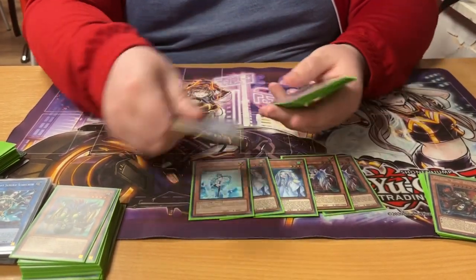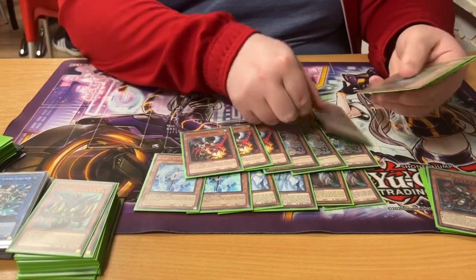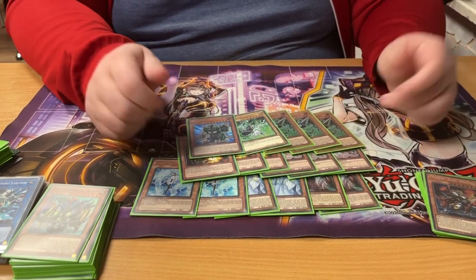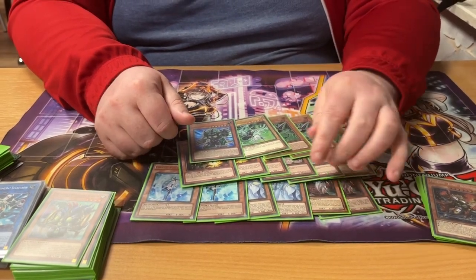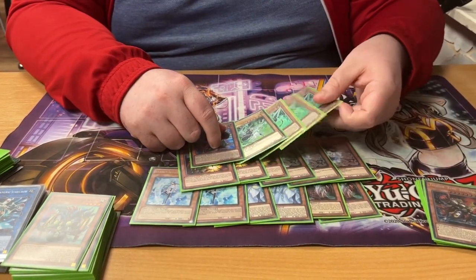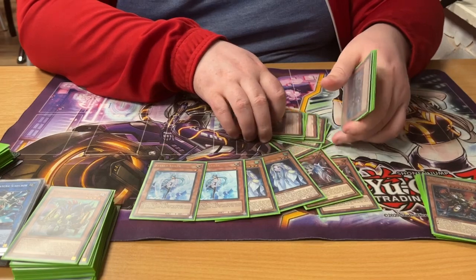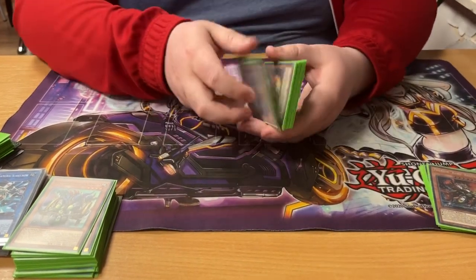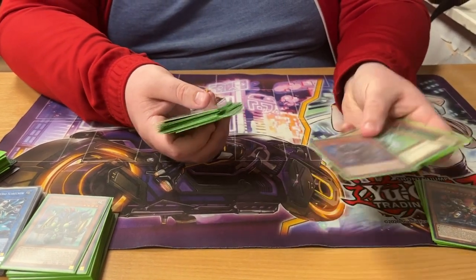For hand traps I'm playing two Ghost Ogre, two Mourner, two Veiler, three Ash for Branded Fusion mostly, three Droll, three Gamma and Driver, and also Pankratops. Mourner came up a lot more than Veiler did - they're kind of touch and go because Veiler is a hard once per turn and Mourner isn't. You could get away with playing more hand traps. Pankratops is kind of handier than playing Fenrir - it's a free summon that lets you get over floodgates safely.